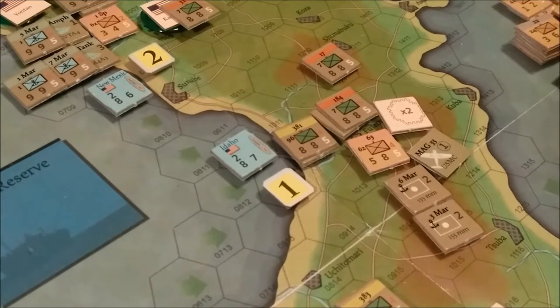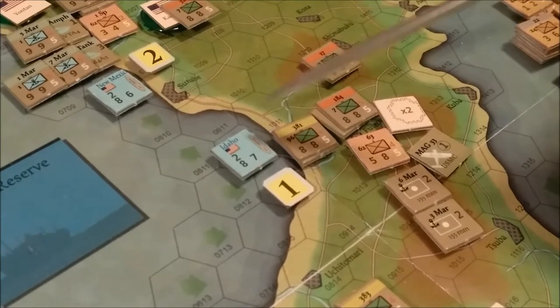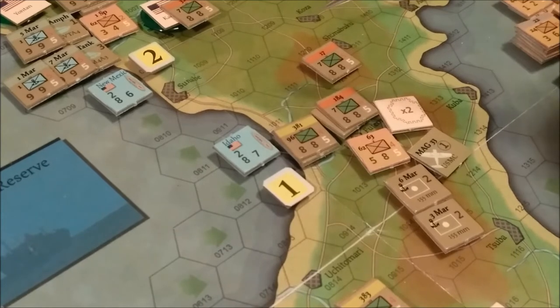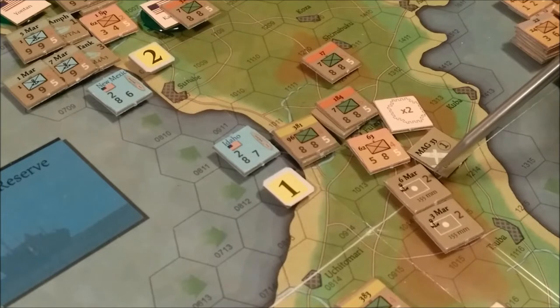Then we have the efficiency. The attacker commits artillery, air, and naval support markers to the combat. Each support marker can be used only once per combat phase. The defender then commits artillery, air, and naval support markers. No more than one naval support marker can be used in each combat. The U.S. player is going to commit the Idaho, and his support modifier is going to be plus 2. We are also going to commit these two Marine artillery units with support die roll modifiers of 2 and 2, that's 4.